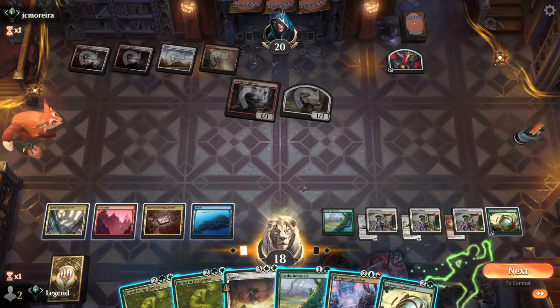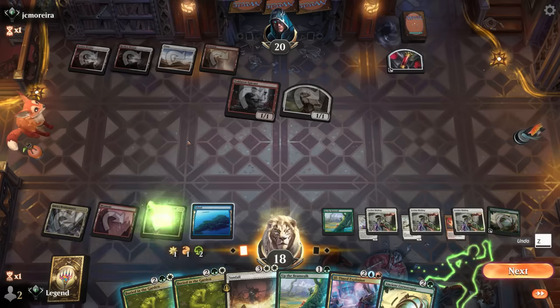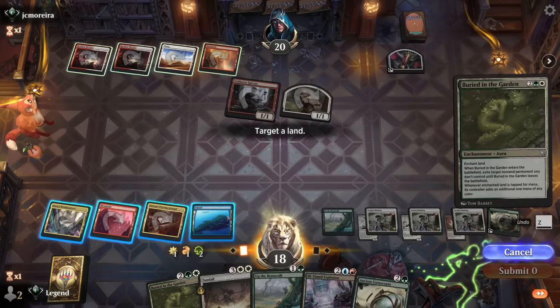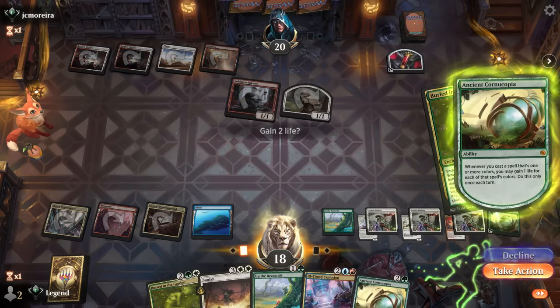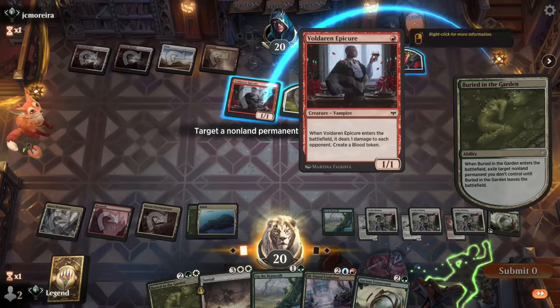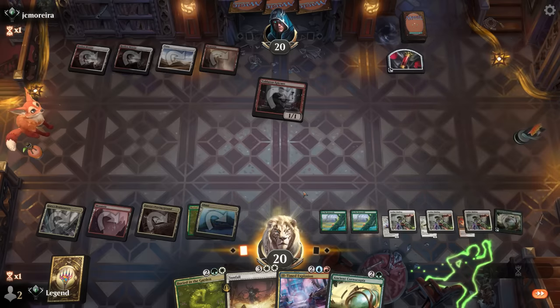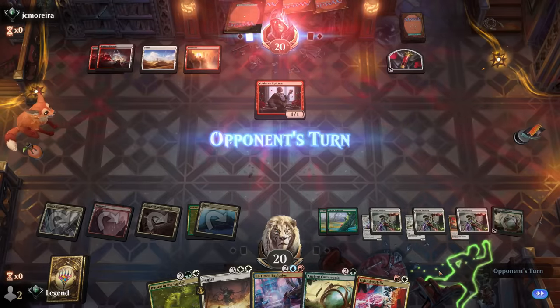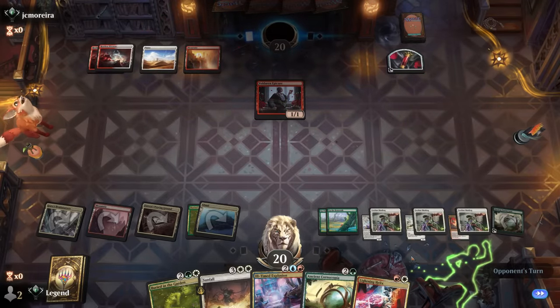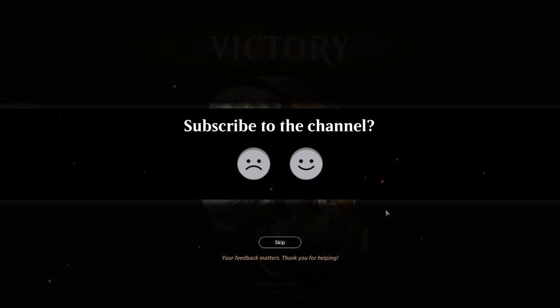I'm tempted to cast Up the Beanstalk first — how greedy do we get? Nah, I'll just play it safe: gain my life, draw my card. Explosion as another sweeper too. Pretty brutal draw for the opponent to face here. I can still Buried in the Garden and then Up the Beanstalk afterwards. Found Lightning Helix — our opponent has seen enough. With double Cornucopia, Lightning Helix could gain me seven life, so there's no way they can ever get to us. On to the next one.